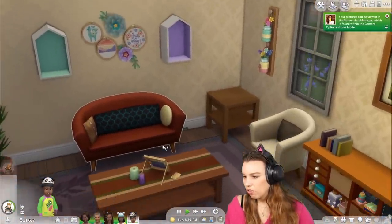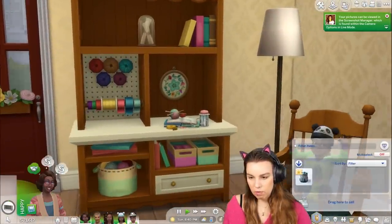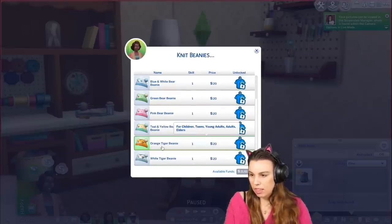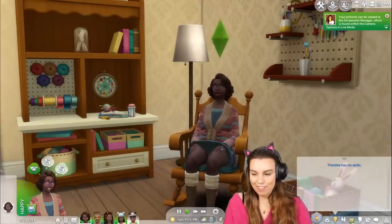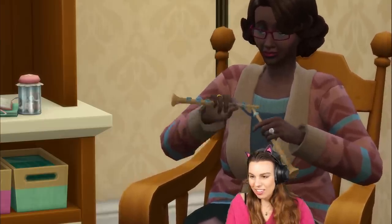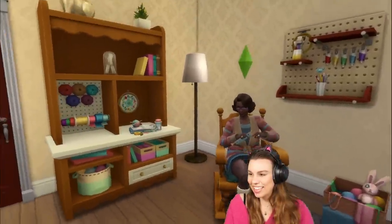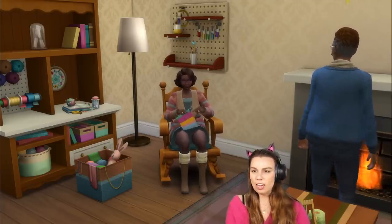Now one item that is really important is what I've just put in Thimble's inventory — the knitting bag. She can sit there and start knitting some beanies. We have all the different options — let's try doing an orange tiger beanie. Keeping in mind she has no skills, so she'll obviously be able to knit more items as she levels up. And isn't this so cute? She's just knitting away in a rocking chair — it's so peaceful. The only thing missing in this pre-made room is a fireplace — she needs to knit with a fireplace. Here's that fireplace — isn't this sweet?